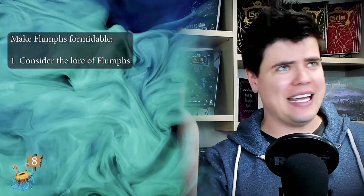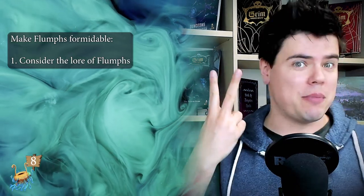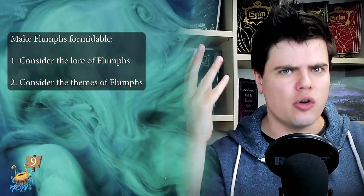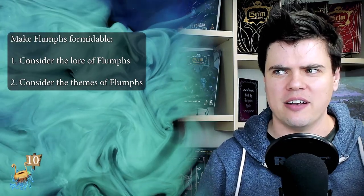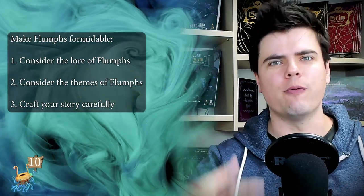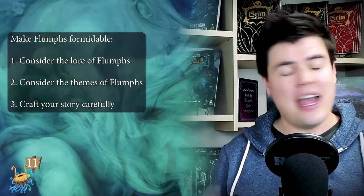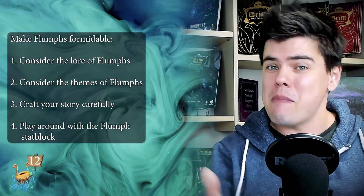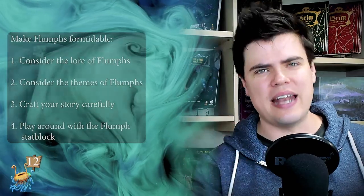There are four easy, simple-to-follow steps to making Flumphs in your dark fantasy campaign formidable. Number one, consider the lore of Flumphs — the deep, in-depth lore featured throughout multiple editions of D&D. Step two, consider the themes of Flumphs and what you're trying to communicate to your players. Number three is to carefully craft your formidable Flumph story and how they're being presented to the players. And number four is to play around with the Flumph stat block, give them a few extra abilities that make them a little more dangerous and formidable, but they still need to be Flumphs.